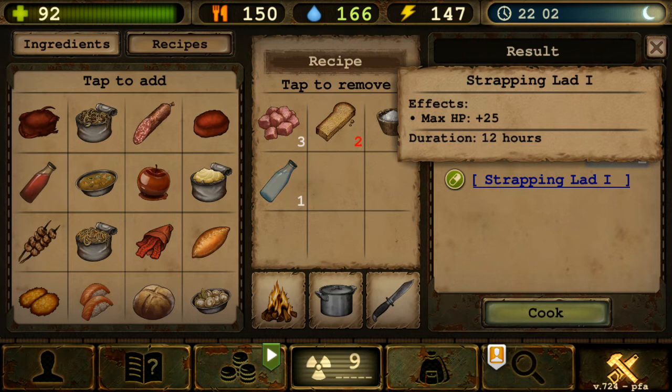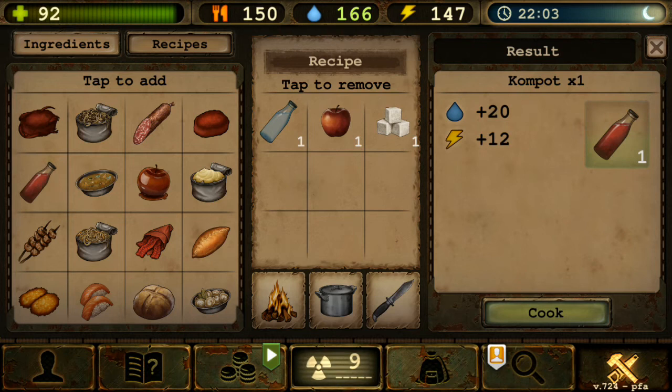You can always tank hits using your pets by placing them in defensive positions so they can dodge. Also, if an enemy is about to hit you for 100 or 200 damage, adding 25 HP doesn't really matter — you'll still die. So yeah, HP bonuses aren't a priority.